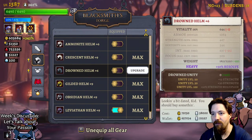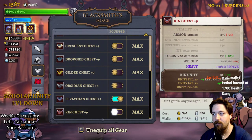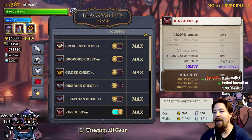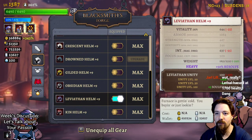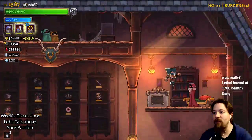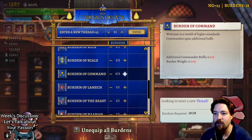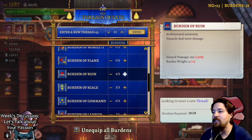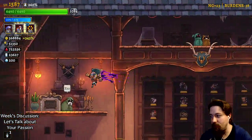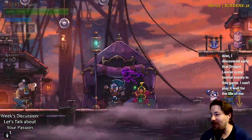I don't have enough ore for some of these. I have burdens that increase the damage of hazards. As you get to New Game Plus you can increase all the burdens - not only are we at plus 23, so everything's just stronger naturally, but Burden of Ruin hazard damage is plus 120%. Those hazards are lethal. That dragon lancer is my mortal enemy - I can't play it well for the life of me.